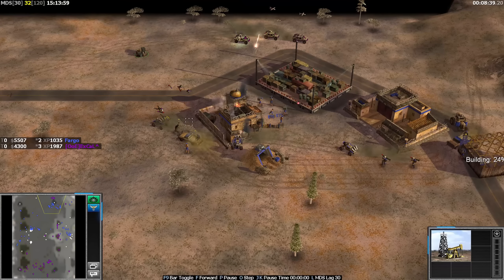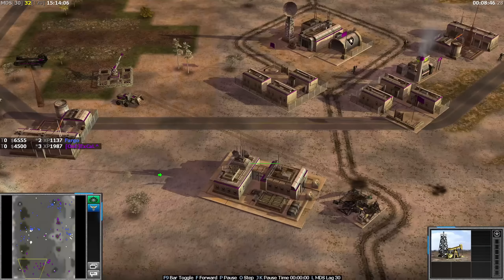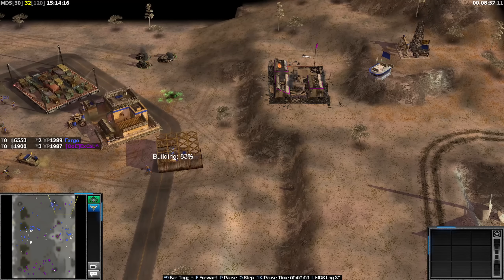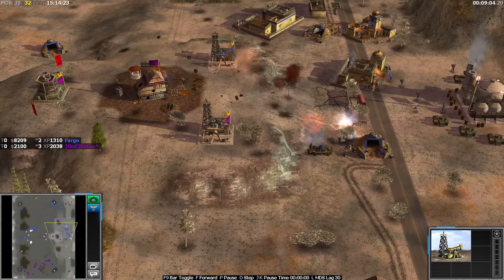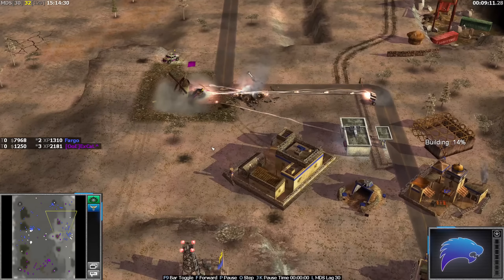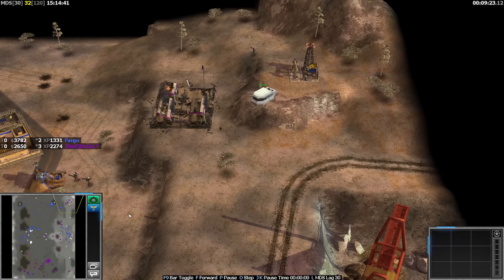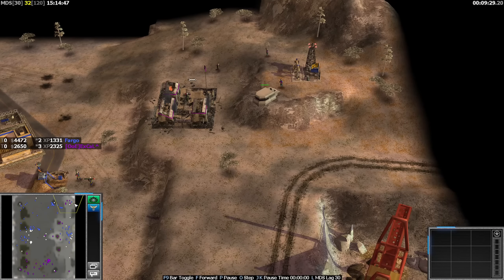X Gal is trying to gain control of this little hill — he's got himself an artillery platform, that building, and that oil. This army is slowly fading out but X Gal is using that opportunity to push elsewhere, still pumping out loads of V's and missile defenders as you'd expect. That barracks is somehow still alive — I think Fargo should just click on it with that bunker. X Gal is making rangers again and flushed out that building this time. Shows how annoying that one barracks can be.